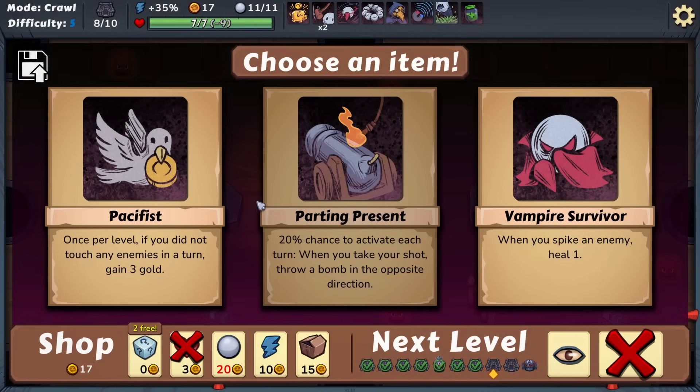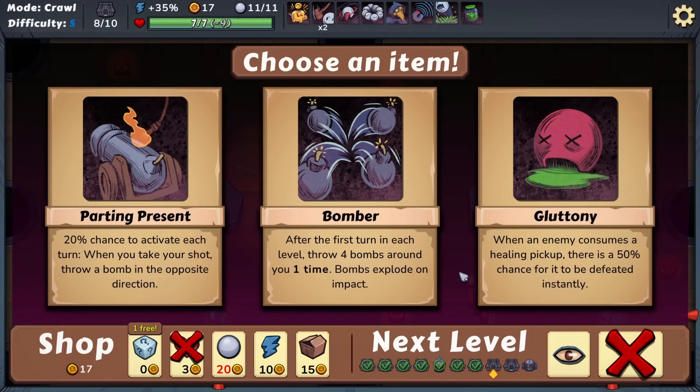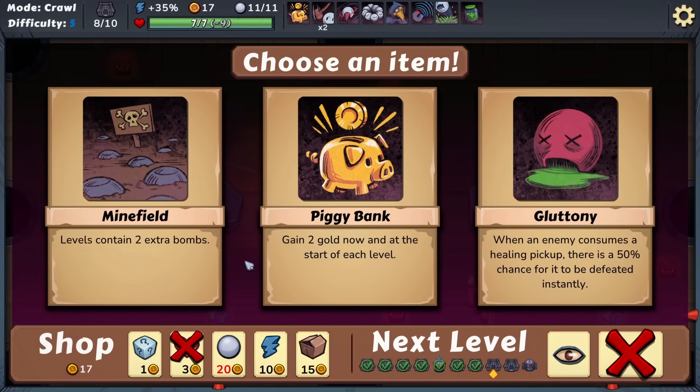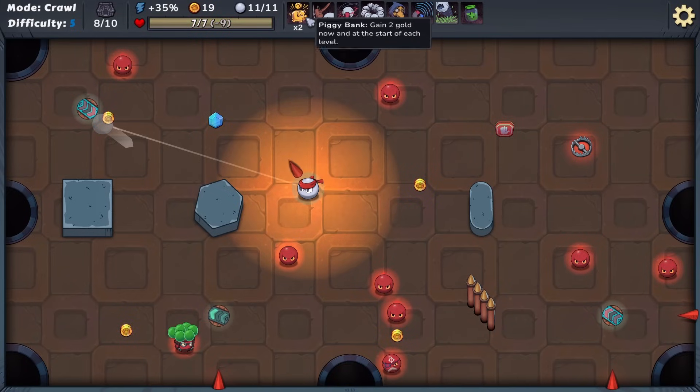We have one shot left at the end. Three gold earned. We pick between Pacifist which gives three gold if we don't touch enemies in a turn, after-first-turn bomb throwing, and Parting Present. We re-roll and see Gluttony, a bomb-throwing item, and Piggy Bank again. We take another Piggy Bank - two gold at the start of each level - and they should stack. We're on level eight of ten. We can take out an enemy through a gem pickup for some money on the way.